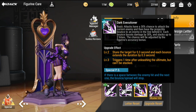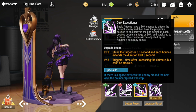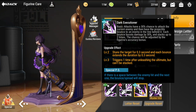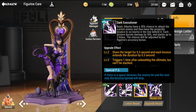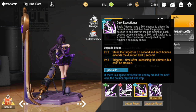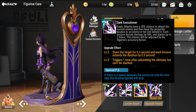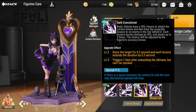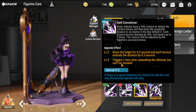Her passive skill is Dark Executioner. Basic attacks have a 30% chance to attack the current enemy and have the projectile bounce to an enemy in the line behind it, potentially passing through her target and hitting the figure behind. Each bounce boosts damage by 30%, stacking up to two times — so up to 60% total. The chance is adjusted by the figurine's accuracy bonus, so increasing her accuracy will increase this proc rate.